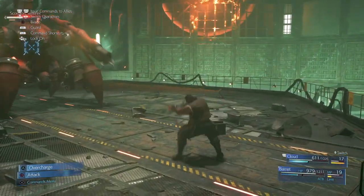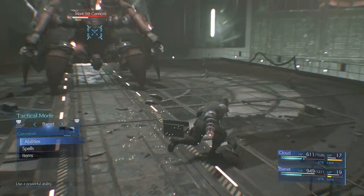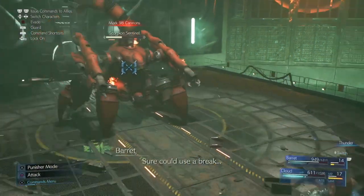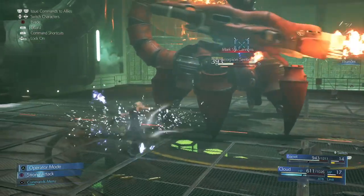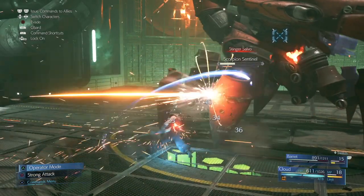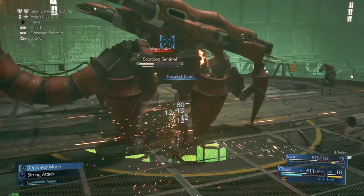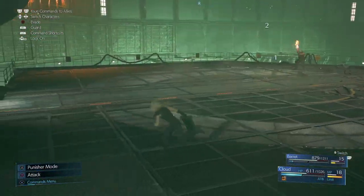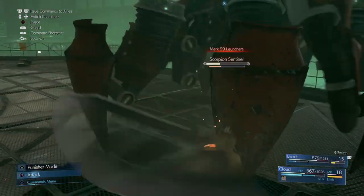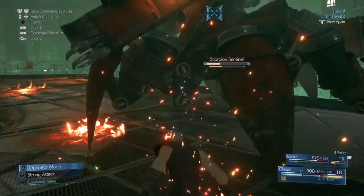When he's firing like that, you can switch between the characters and sort of let the AI take over because the AI does a pretty good job of blocking. This is a good opportunity to use Thunder because when you hit him with Thunder, it stuns him and you can get in there with Cloud, switch over to Punisher mode, and start going in with combos and abilities. I like Force Thrust because it's straight and sort of pins you to the enemy, which allows you to stick there and do more damage afterwards — the animation isn't quite as long.